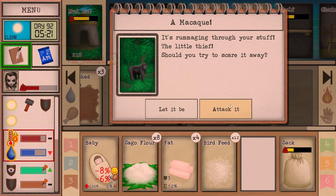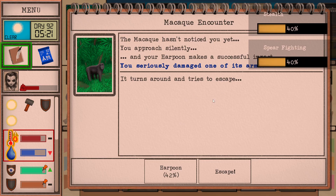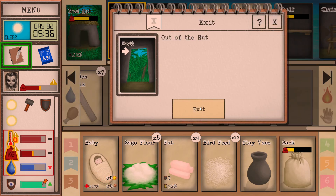There are all the bugs that we have. There's a macaque — hello there. Harpoon! You seriously damaged one of his arms. And it ran away. But at least it can no longer steal stuff when it runs away.